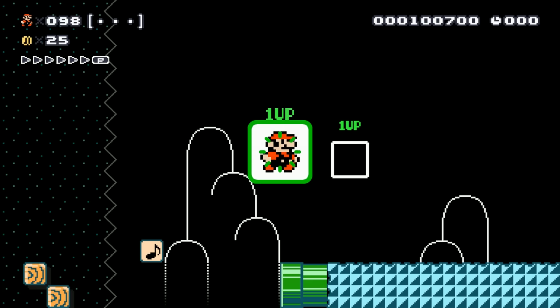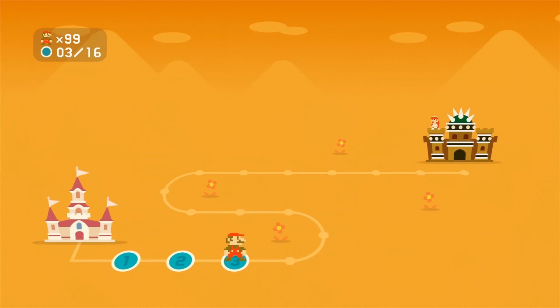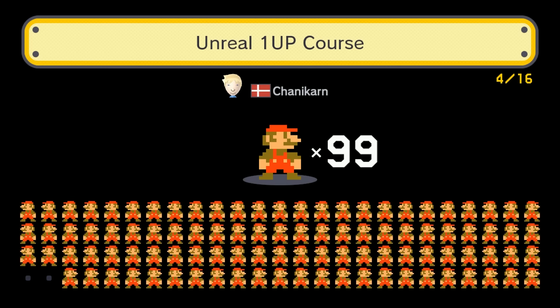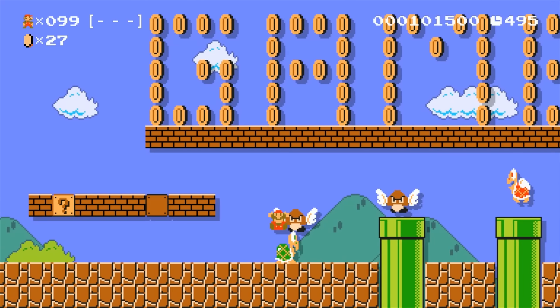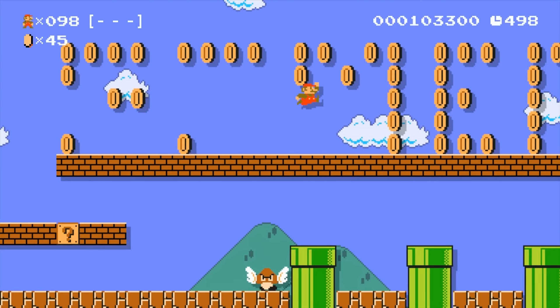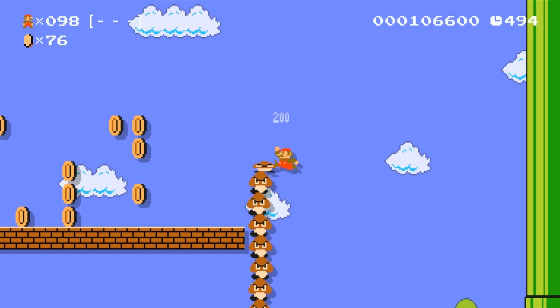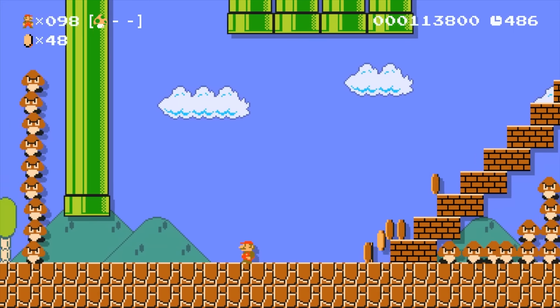That was pretty simple, nothing too bad. It was varied, had some cool elements — looked to be someone's first scrolling level. I like that one, so I'll give it a star. Basically what stars allow you to do is: as a creator gets more stars, they're able to upload more levels. You start with 10 slots and the more stars you get, the more slots you unlock — rewarding those making really cool levels.